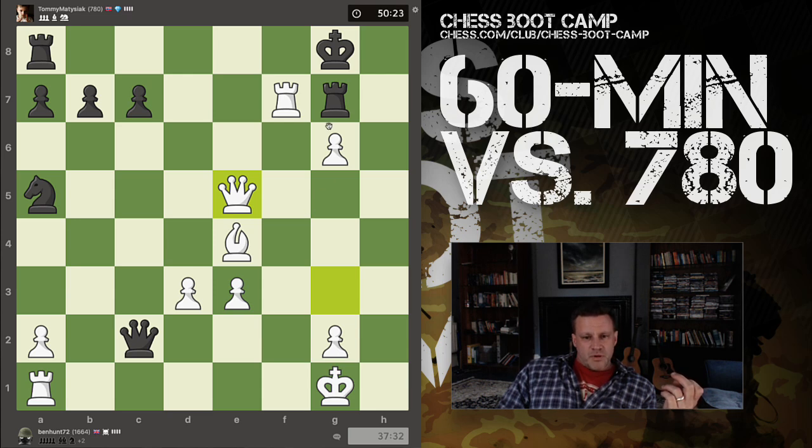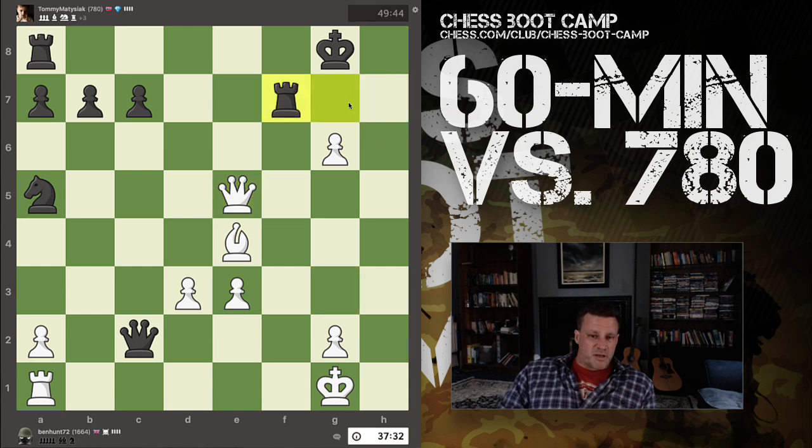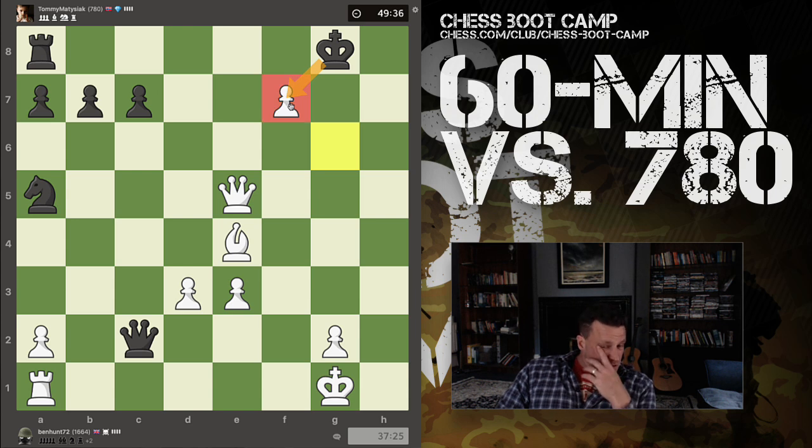If rook goes there, rook takes rook — it's going to be checkmate very soon. Rook here, I take with my rook, I win a rook. Now he could take my rook, in which case I recapture the pawn with check. King takes pawn, probably then rook f1 check. And then he's going to get ladder-mated because I've got a queen here and a rook here. The king has to go to one of these squares — then I've got queen here. He has to take my rook. Rook h7 isn't playable. He must take that.